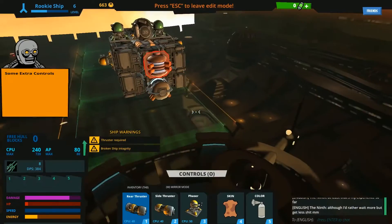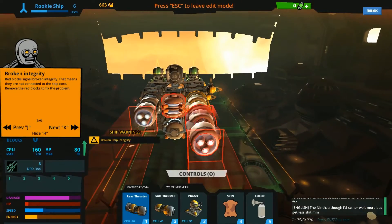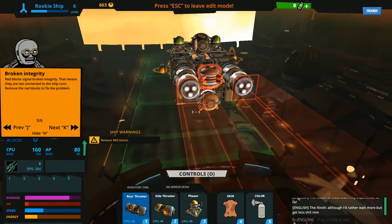Parts of your ship can be upgraded using different blocks such as thrusters, the entry core, and gyroscope. Improving the ship's hull will increase your defence.